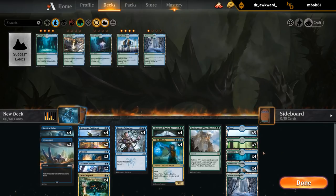The deck has 16 green and 18 blue sources, which is kind of what we want.